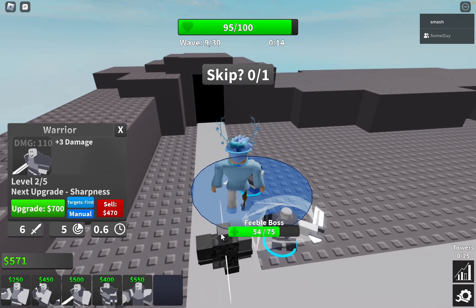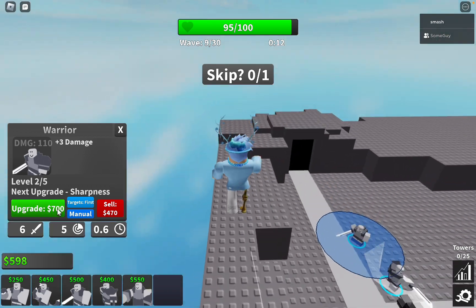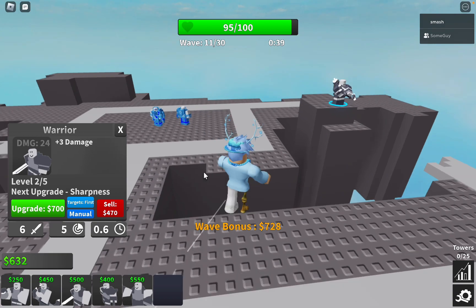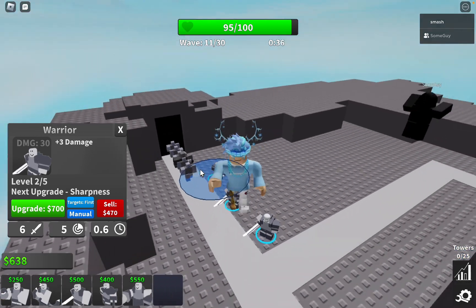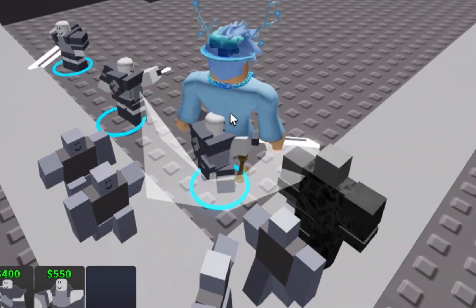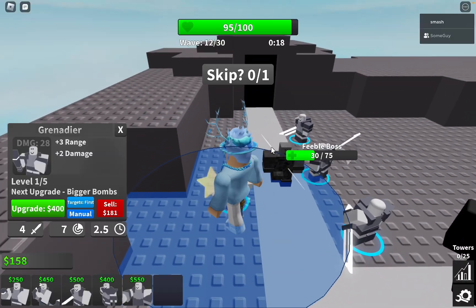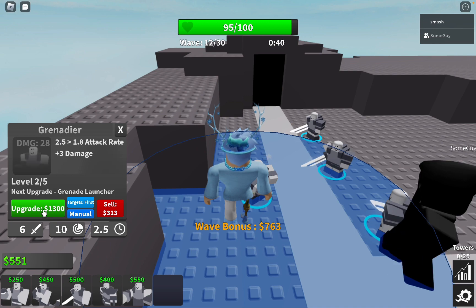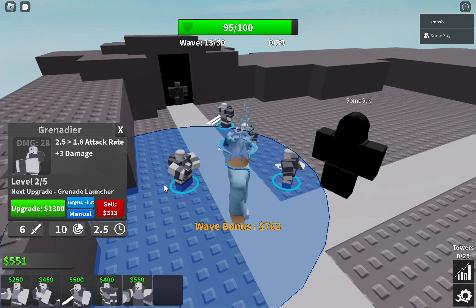We're on wave 11, guys, so we're doing pretty good so far — we're just splashing them. With the tower you'd upgrade to max instantly and then they do a ton of damage.